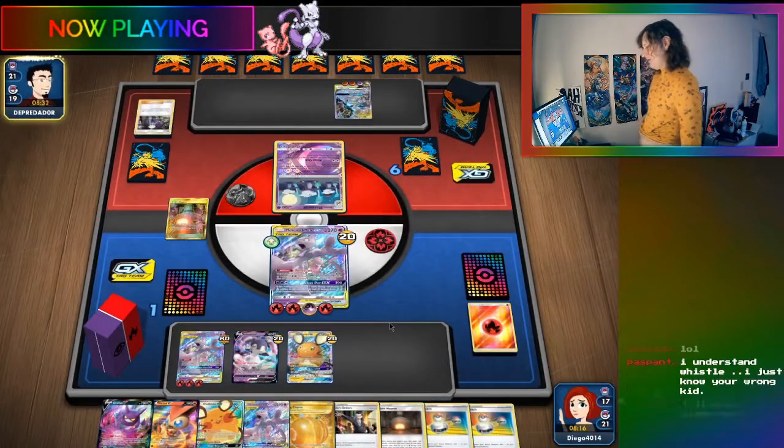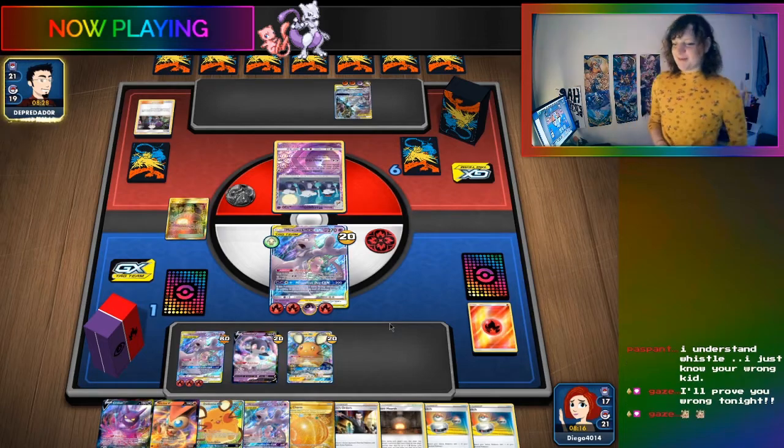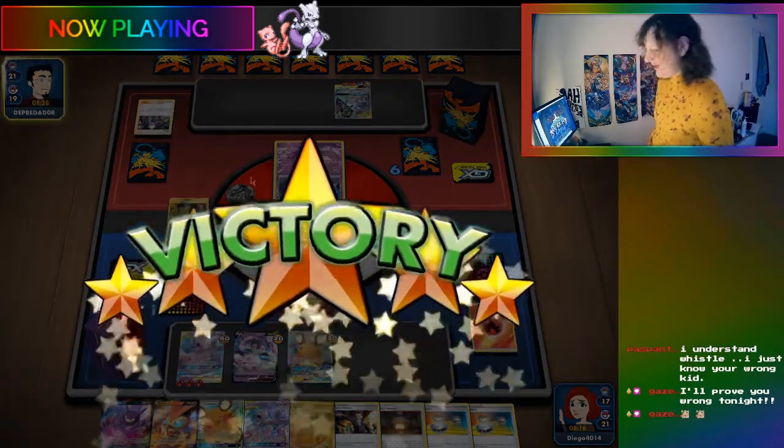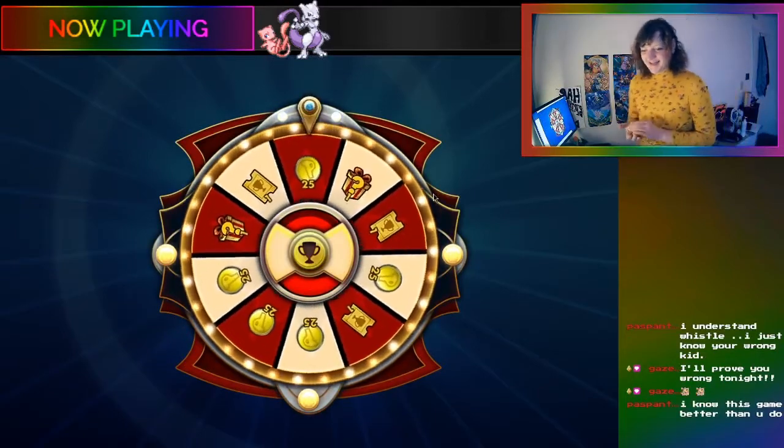The streamer notices an Alolan Marowak and wonders what it's doing. Gazerbeam announces they'll prove the streamer wrong by doing item lock Mewtwo tonight on stream. The streamer is very excited to see Gazerbeam's stream.